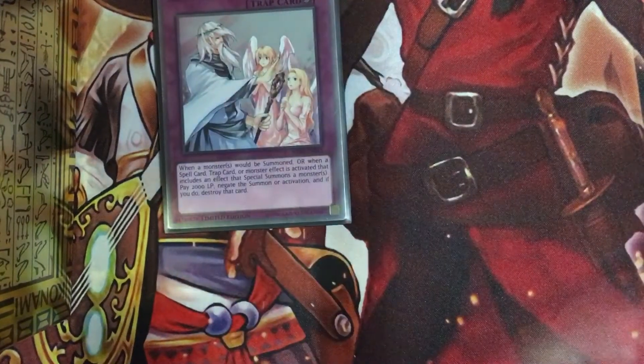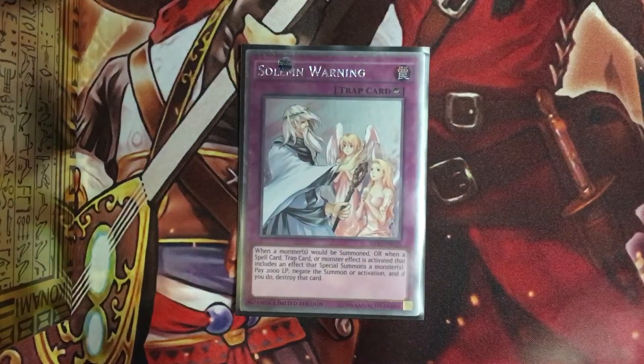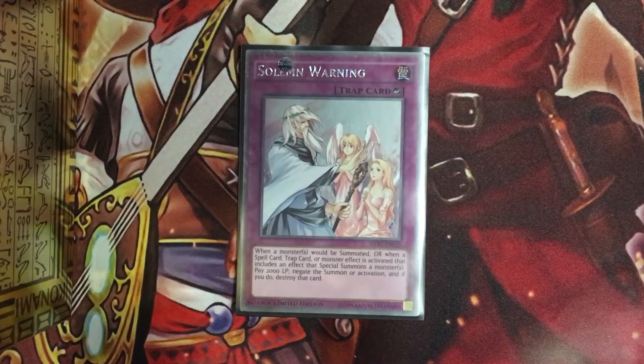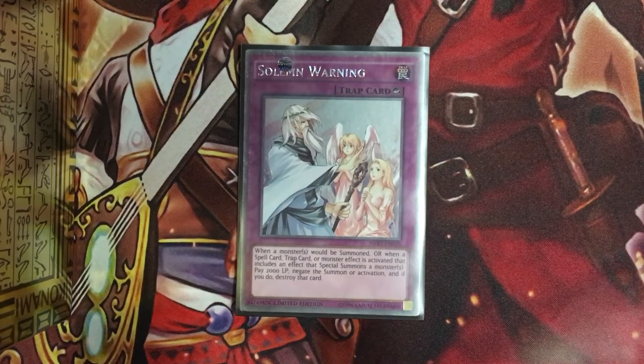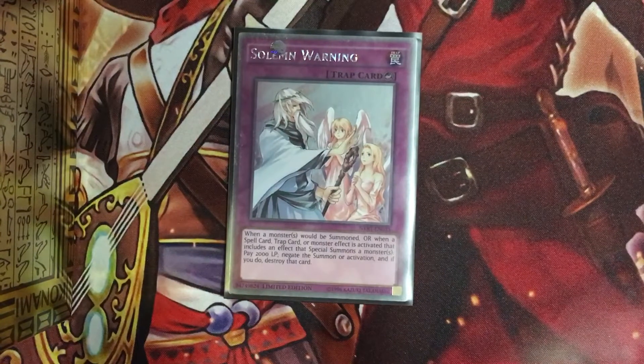And of course, the Solemn Warning. Don't know if that's going to stay or not, but if the Allures and Upstart get cut I might switch this out to Solemn Brigade, but we'll have to see what happens. That is the main deck so far. Changes of course are going to occur, because this is version 1.0.